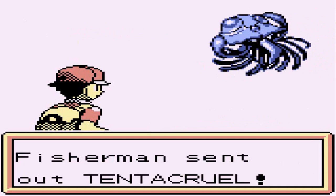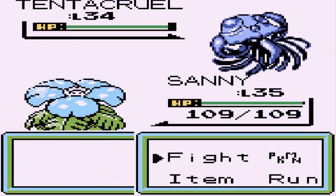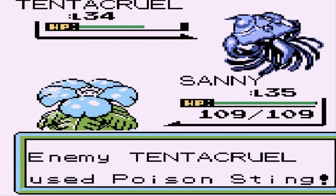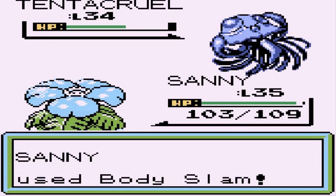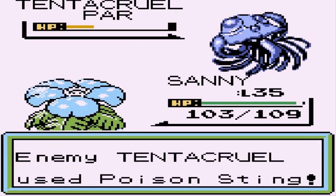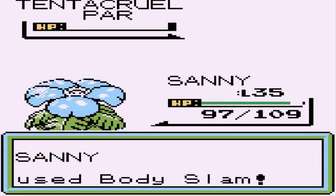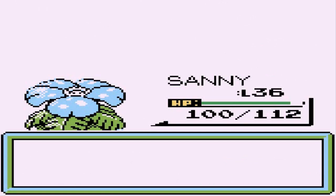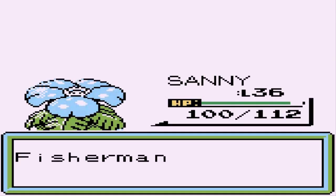Here we go against another fisherman, and he's coming out with a Tentacruel. Let's go ahead and Body Slam this guy. Tentacruel doing his thing — another Body Slam. It is paralyzed! Another Poison Sting doesn't affect us much. Body Slam for the win — level 36 for Sunny! And he's coming out with another Tentacruel.